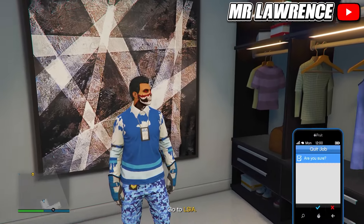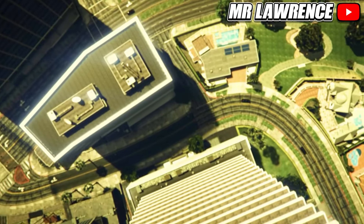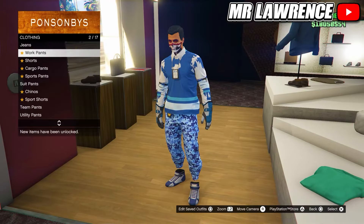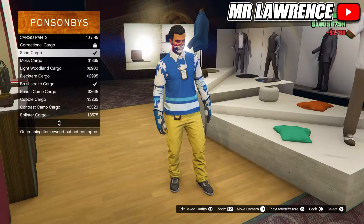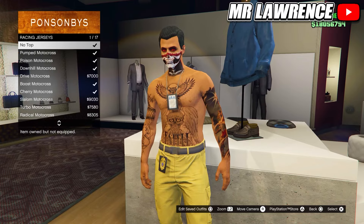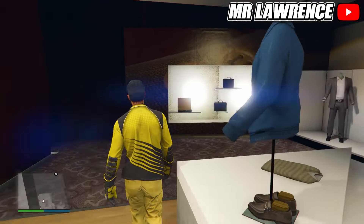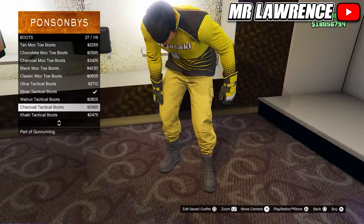Now quit the mission through your phone. When you are back online you won't have your outfit yet, but now you can just equip it through your interaction menu. Now go back to the clothing store, go to the pants section, cargo pants and purchase the sand cargo pants. Then go to the top section, go to racing jerseys and purchase the downhill motocross. Now go to the shoe section, go to boots and equip any boots that will tuck the pants in them.